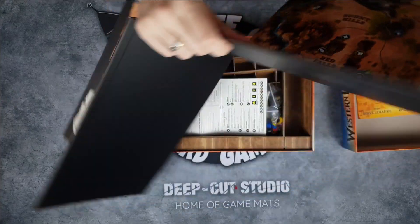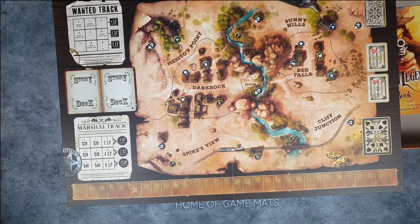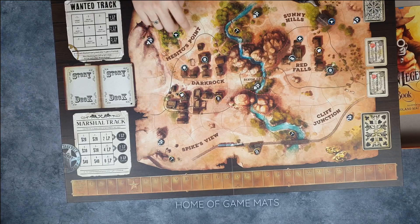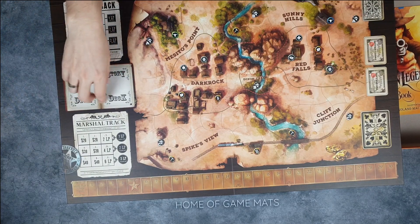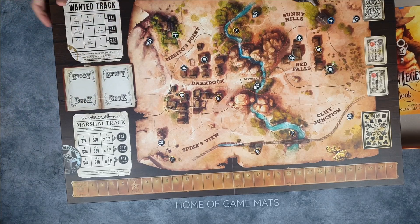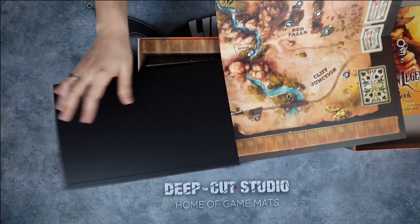Then we have a huge but nicely done map, and as you can see this map looks just gorgeous. You have cities that you can go to, you can travel and pick up cattle, stuff like that. Here you keep money cards, here you will track some points, and the story decks will be here so you can get points that way. Basically you go around trying to be a good or bad guy depending on what you want to do.